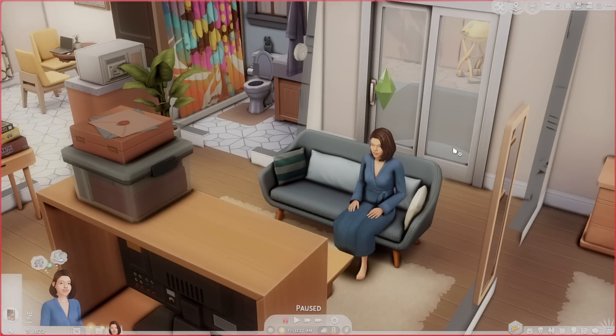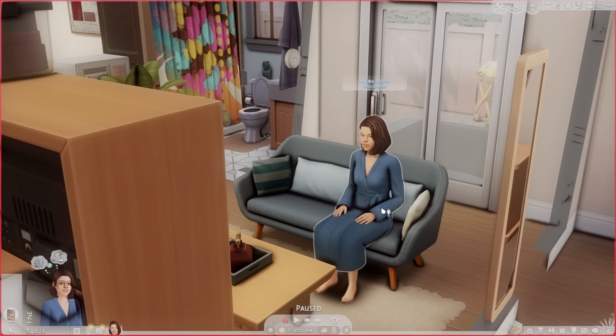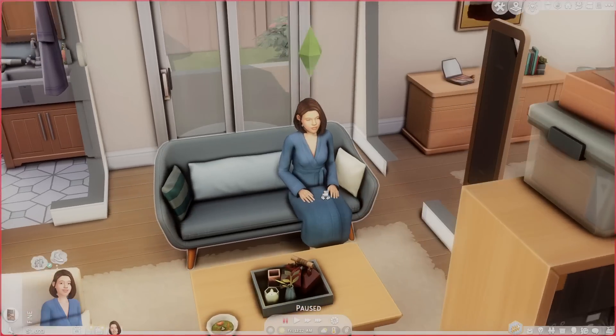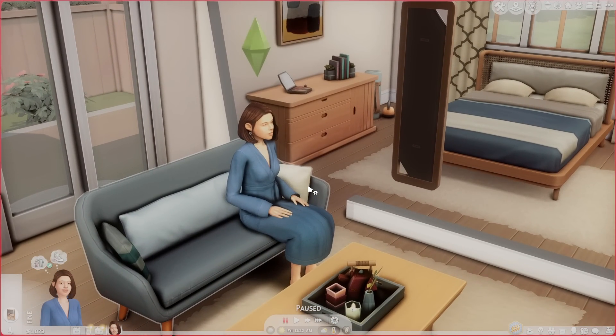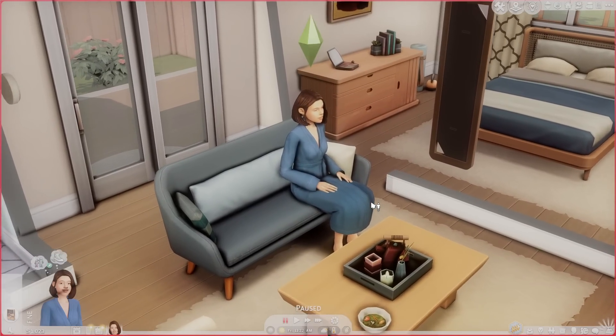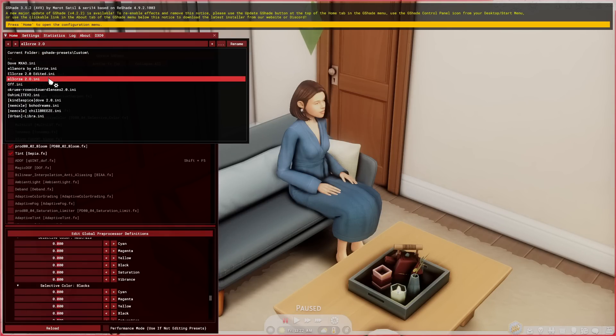You can trigger the depth of field with Shift+F5 and it creates a really beautiful cinematic blur behind whatever the focus point is. I don't mind the way the original GShade looks — it's very whimsical, very storybook — but in terms of something I can play with on a regular basis, it's just a little too whimsical for me.